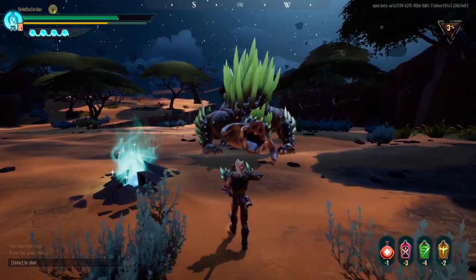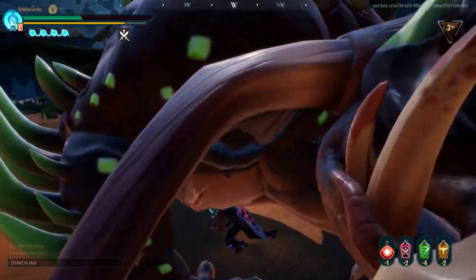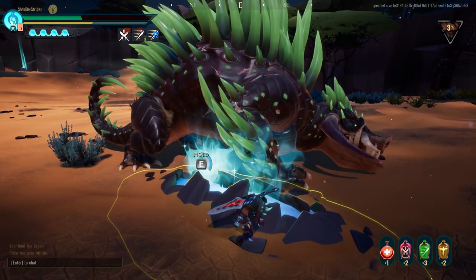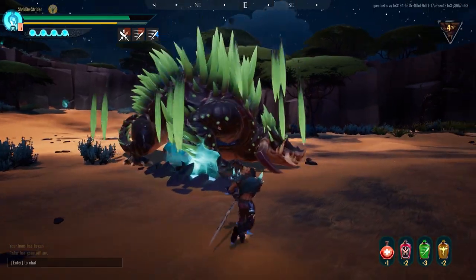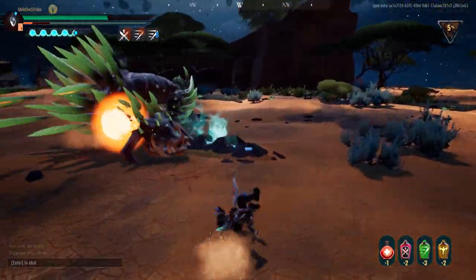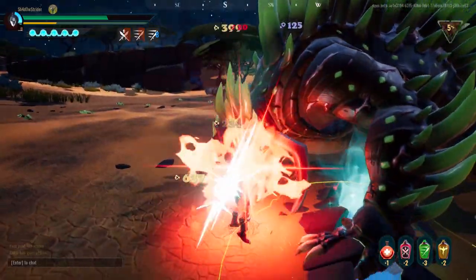Stamina tonic is your best friend during this fight alongside the Ironhide pylon. I try to save my stamina potion for the first enrage, but you can use it whenever you feel you need it. When he falls to the ground to shoot quills out of his back, the safest spot is to be between his head and the arm. The tail and body will do damage and hit you when he shoots. He will also rotate his body clockwise towards the direction of his tail — use this to stay away from him if you want and simply sprint around while he does the ability.